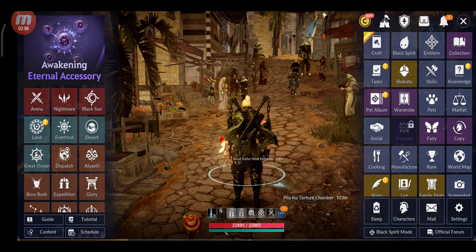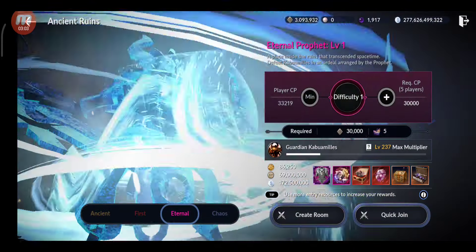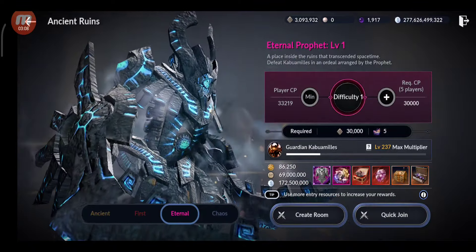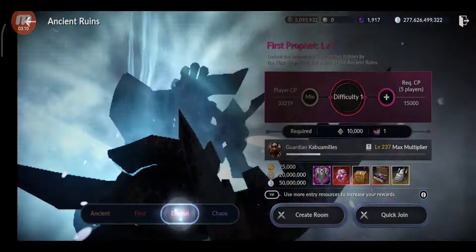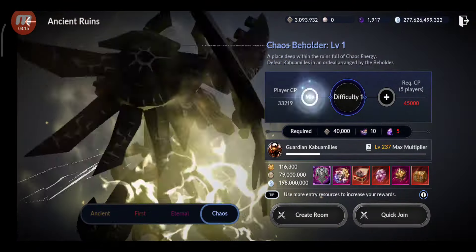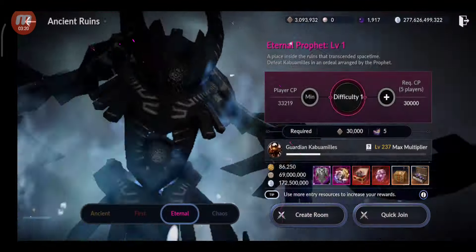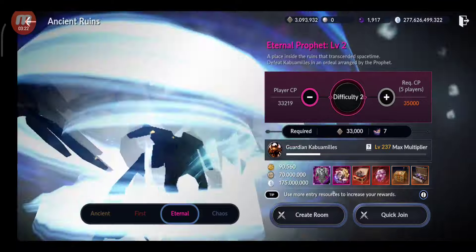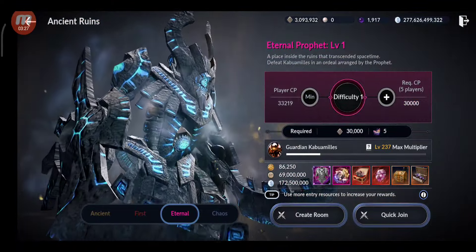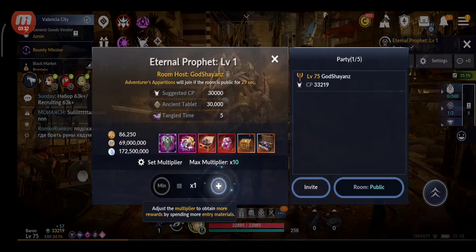Let's farm the ancient tablets actually. Ancient ruins - 3,000,000. I'm not sure if I'll use all of them. First element - I think it's better. I should farm the first element, the chaos one. Let's do a quick join and use the multiplier. I used too many, but still - that's 50 tangled times. And I have 146.